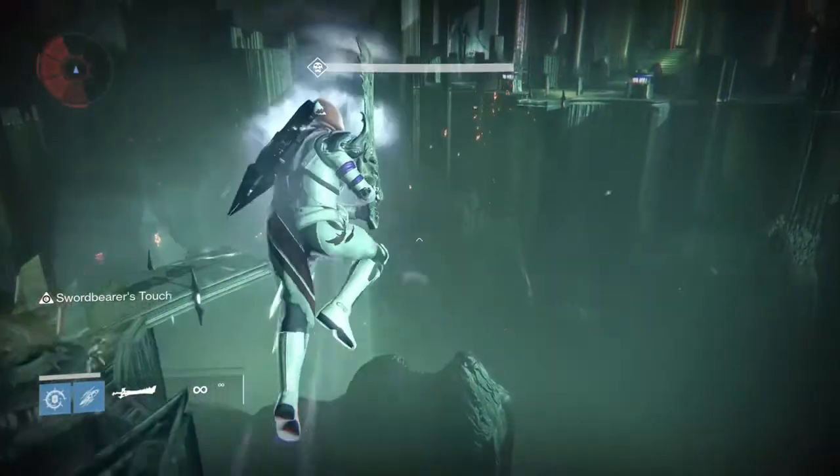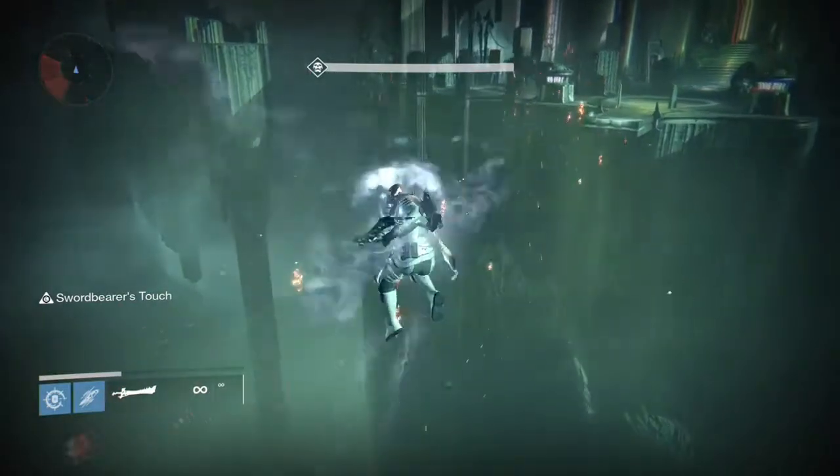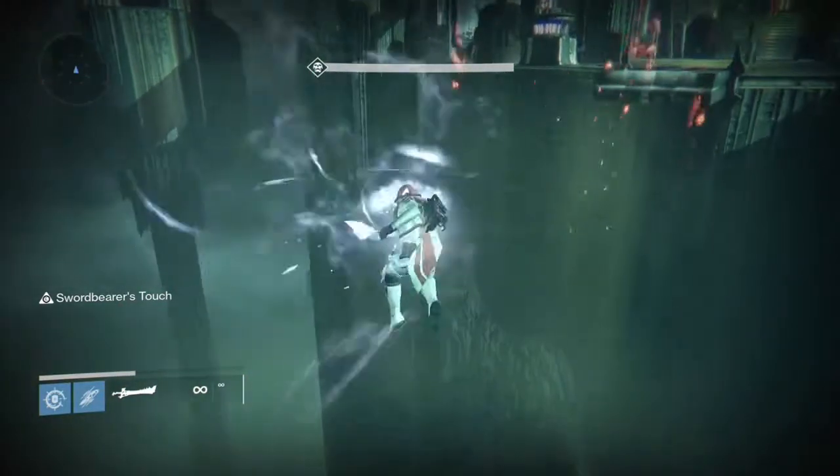So what we're going to do here is jump the bridge on a Hunter. Without Glide, none of that nonsense — we're just going to jump over with the sword.